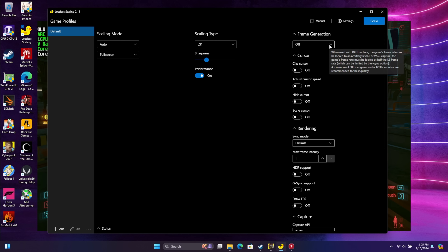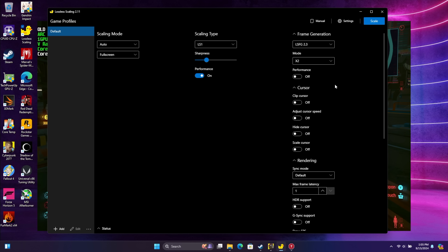The main thing here, in my opinion, is frame generation. There are two different modes: LSFG 2.3 and 1.1 — I'm going to go with LSFG 2.3. There's a performance mode that will help out on these iGPUs, but you can experiment with any of these settings. For the mode, you can choose two times, three times, or four times the frame rate. With iGPUs, you're really not going to get great performance with 3x or 4x — we're trying to double the frame rate, or at least get up over that 60 mark — so we're going to go with X2.